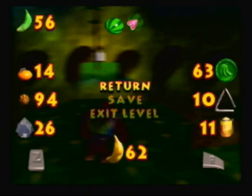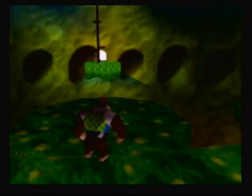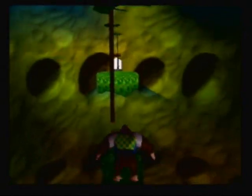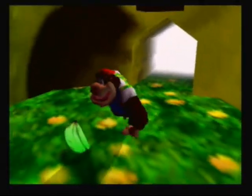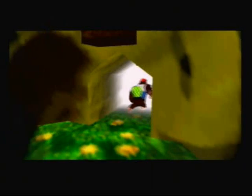Hey everybody, we're back with more Donkey Kong 64. Thanks to Gamefax, I found out where the Blueprint enemy is — it's called a Kersplat. Because it goes SPLAT! That is where the Blueprint enemy is. It's called a Kersplat.